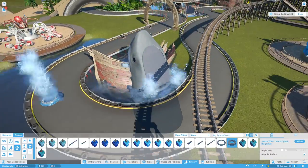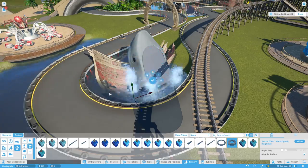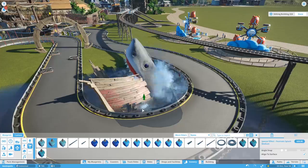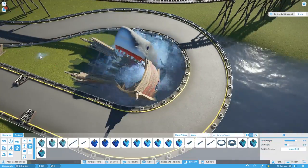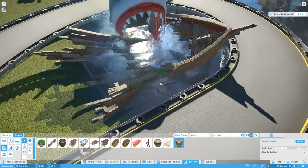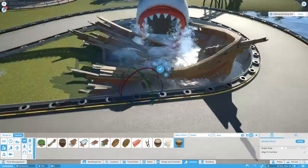They've had to sort of patch up the back of the shark with some of the art pieces. It would have been really nice to see two of these in the game — one as an arch and one as just a piece of scenery — but who knows, we may end up getting some shark animatronics in the future. Frontier keep on giving, so so far I'm really happy with it.